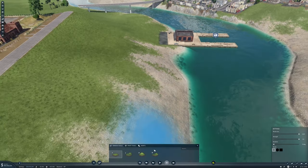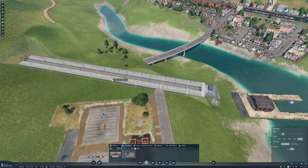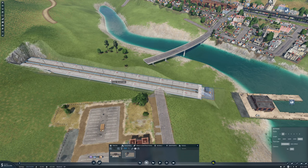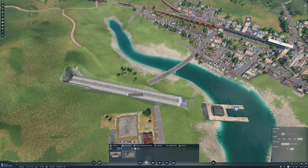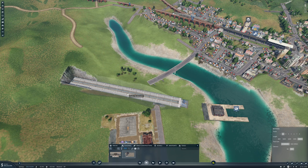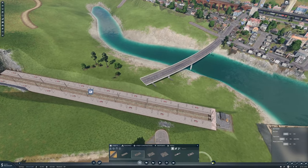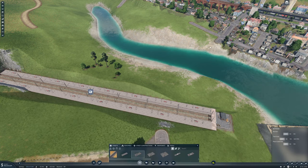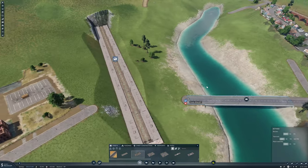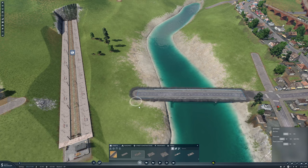There we go. And then our train station — I think I want it to come down a little bit, and that direction is fine. We'll have it something like that. And then we need some roads. Let's take this back a bit — that road can come over like this, kind of like the bridge that it had.